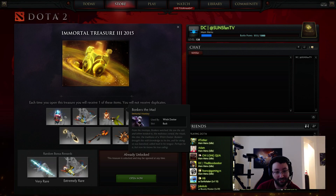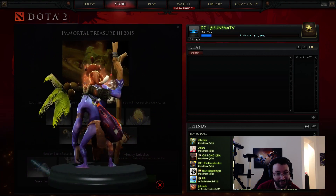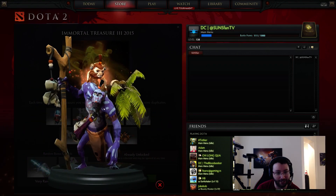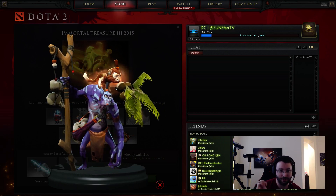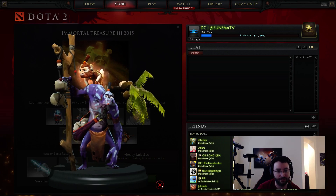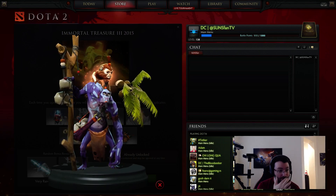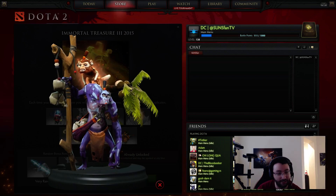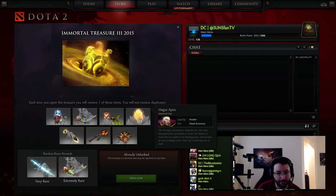One of the coolest ones is Bonkers the Mad, which is this monkey and a little palm tree with a coconut thing on his back. As far as singular items, this is probably one of the coolest items ever. It comes with custom cask, which is basically coconuts - you're just throwing coconuts, which is pretty awesome. Just making sure I'm not missing anything.